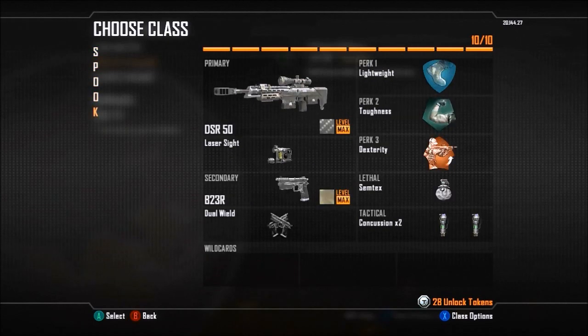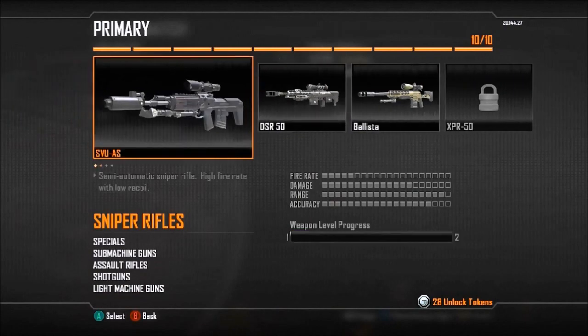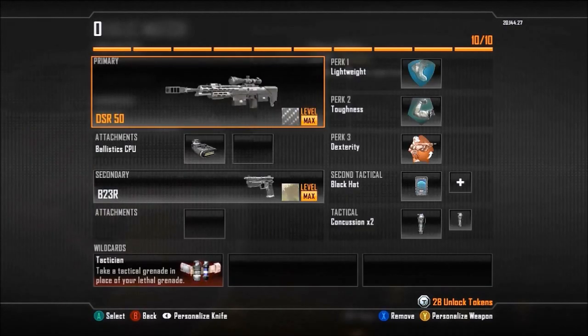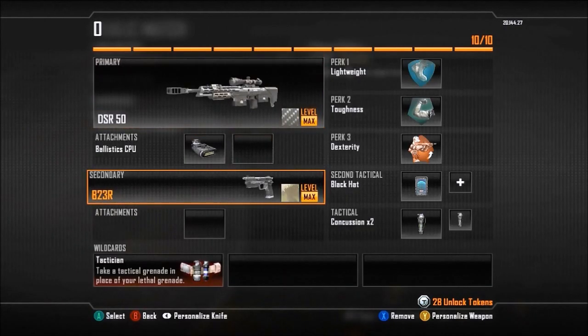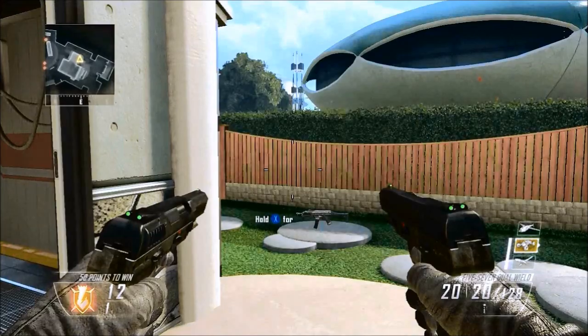For your class setup, it could be anything — you just use any sniper that you want to hit it with. The DSR and the Ballista are the best for trickshotting, so you should probably use one of those.